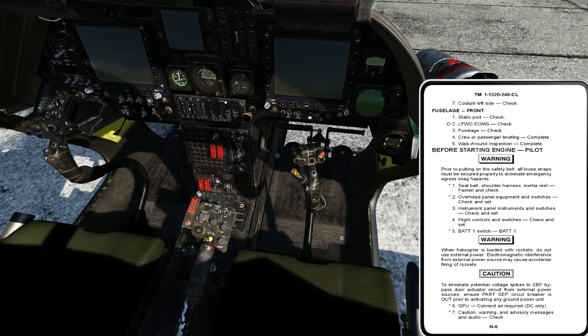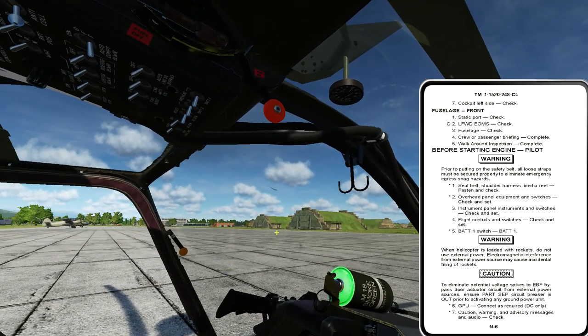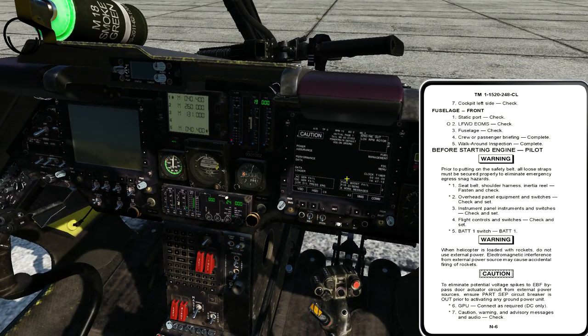That brings us to step four — battery switch BAT1. I should note I would have already turned my ignition key switch to on when I approached the aircraft. Turning it on doesn't apply battery power, it just enables the interlock to allow the igniters in the combustor section to fire. So I'm going to turn that sucker on. Immediately I start to get indications in the cockpit. I'm waiting for my low rotor audio to annunciate. The right side of the cockpit comes to life — I silence audio with one press of the acknowledge switch. That brings us to GPU connect as required.